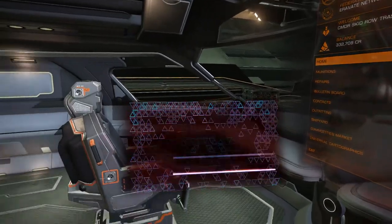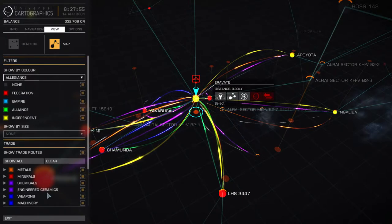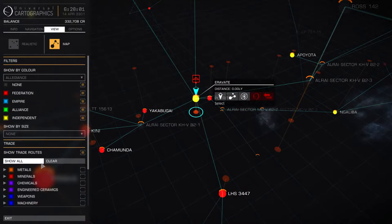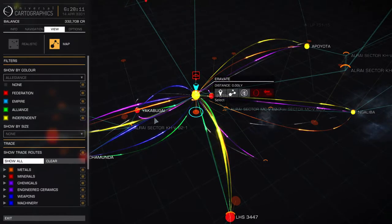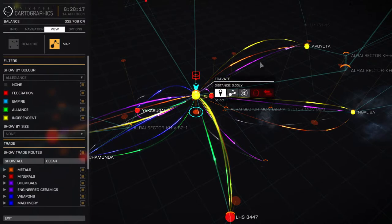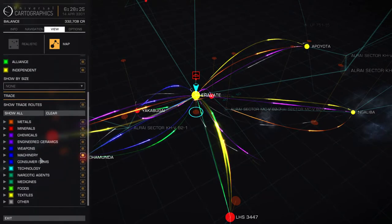So what you do is you go over to check your galaxy map. You're going to — I don't know if you have this thing on or not with all these colored things, so I'll show you right now. You go over to view in your cartographics and you click on 'show all' and it'll show you all these little trade routes. If you look carefully, you'll see the lines going different ways — those are all the trade routes that these guys are shipping stuff along.